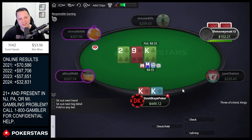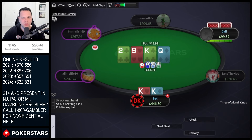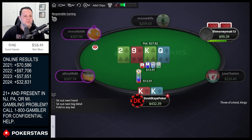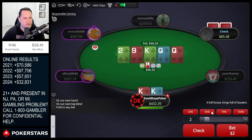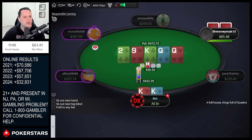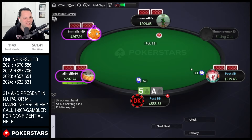We open kings, big blind calls — top set on king-nine-two. Bet small, calls. Queen on the turn and we pot the turn — calls. Queen on the river, trying to get really greedy and jam. Targeting queen-jack, queen-ten. There are two queens left, only one king left so I'm gonna go for it — pretty greedy, jam two times pot against this player. They snap it off with jack-ten — they turned the straight. Sick hand.